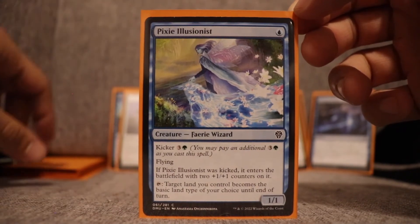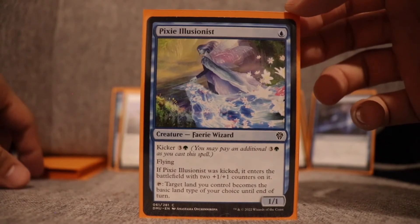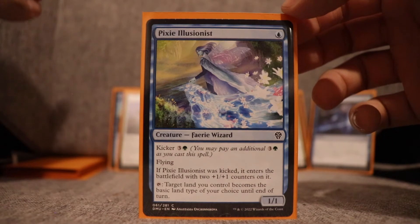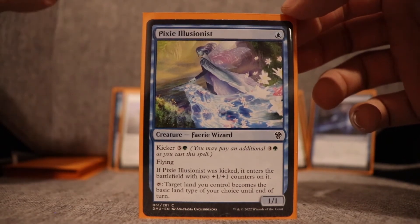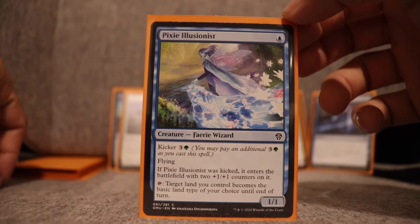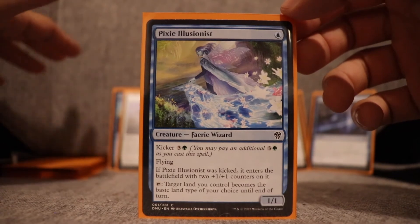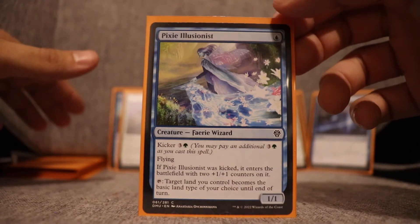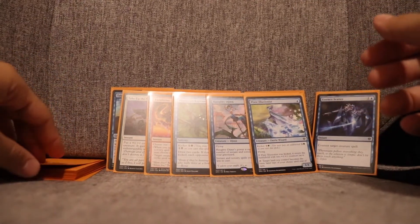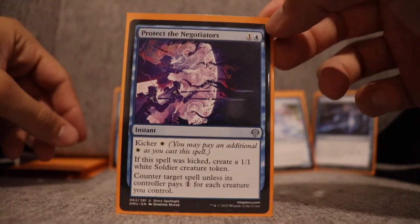Pixie Illusionist — one blue creature, fairy wizard. The kicker is three and green: if kicked, it enters with two +1/+1 counters, and you can tap a land you control to make it a basic land type of your choice until end of turn. Nice in theory for mana fixing across three colors, and I didn't have many dual lands. I included it for flying evasion and mana fixing if needed, but this card was a little disappointing. I top-decked it in situations where it wasn't what I needed, and I actually did fine with my mana anyway.